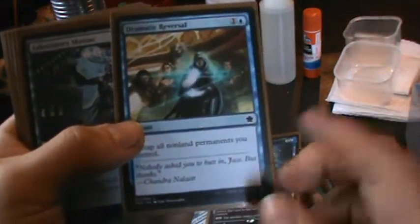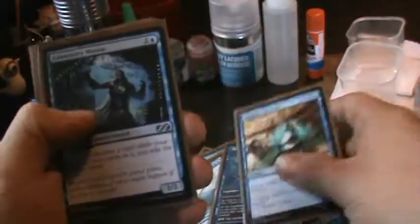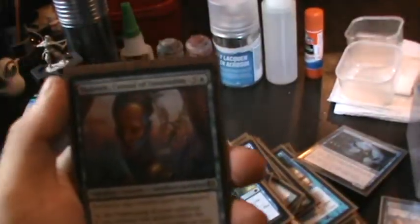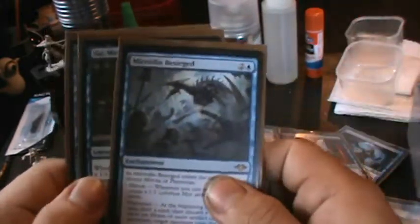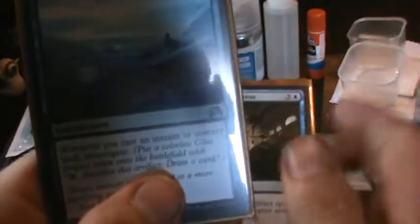Here's a couple of win conditions: the Dramatic Reversal with Isochron Scepter — you keep untapping it, getting infinite mana. And then of course with Urza, you can pay five to play cards from the top of your library. Lab Maniac for the win. Here's some cards that I would take out, but I think they're good and I'd be welcome to interchange them — artifacts have hexproof, it's really good. An extra card draw, an extra turn. And here are a few cards that give me extra mana: whenever you cast an artifact spell, you get an artifact token. So it gets pretty big, and also whenever you cast an instant or sorcery, you get an artifact or you can draw cards with them.